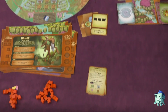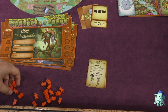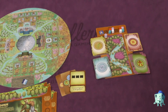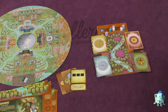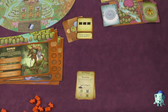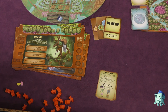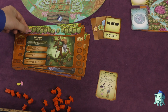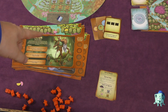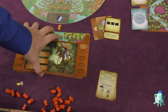Each player gets a bunch of buildings in their color depending on the number of players, and you'll get some action cubes — three in the first year, with a fourth and fifth added in years two and three. Each player's board also tracks favor and nature tokens, and at the end of each year, whichever of those two is lower is how many victory points you score. So you want to move them both up roughly equally.